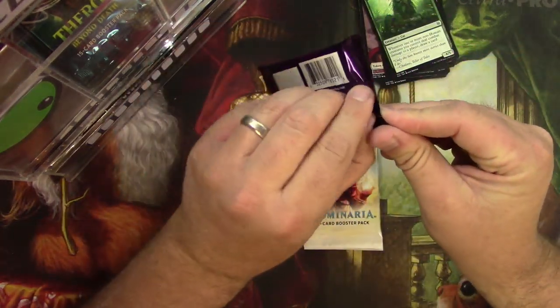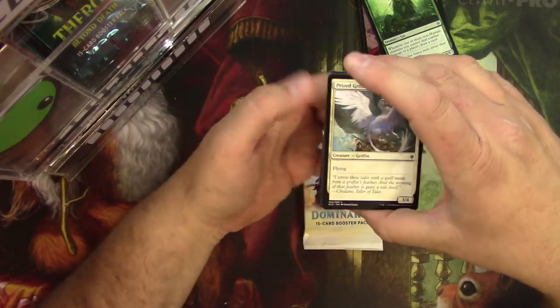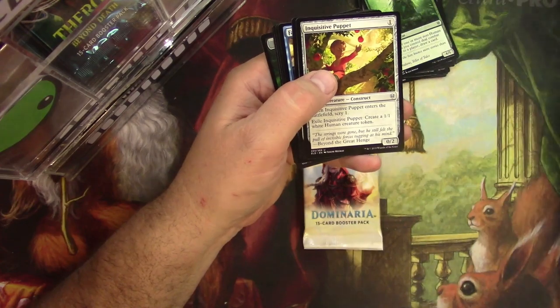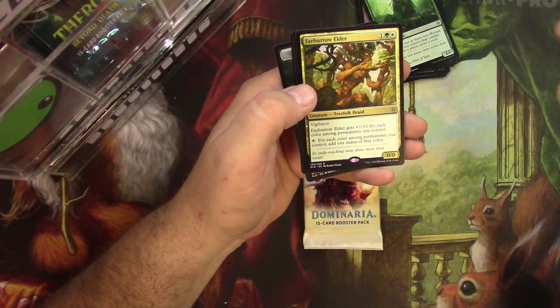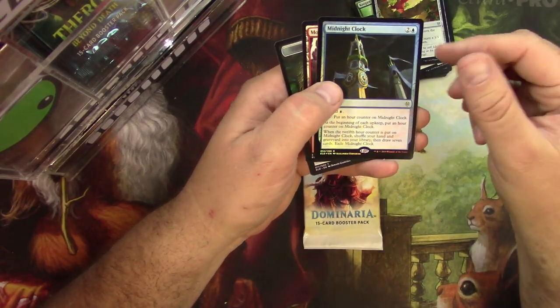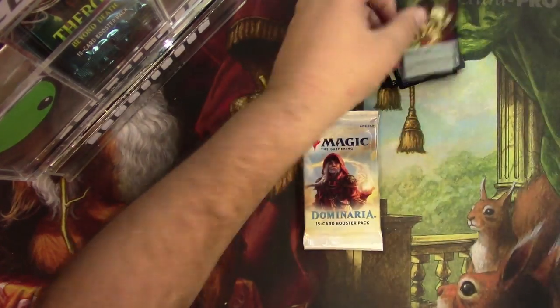Throne of Eldraine number two. Baking to a Pie, Inquisitive Puppet, Rally for the Throne, Fairy Vandal, and a Feyboro Elder — tree folk dude. Midnight Clock is your Foil Rare. There it is. And a Food Token.